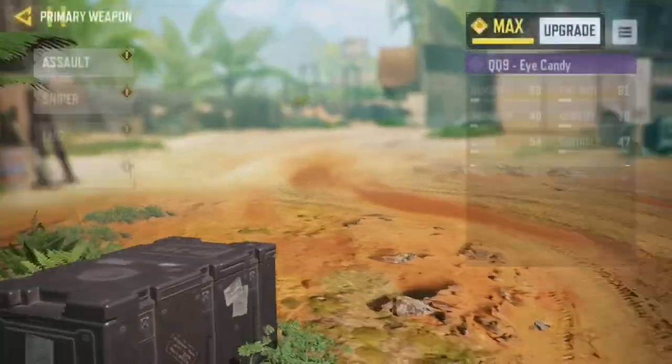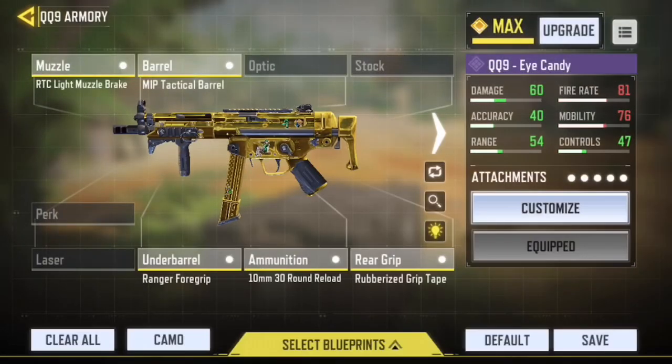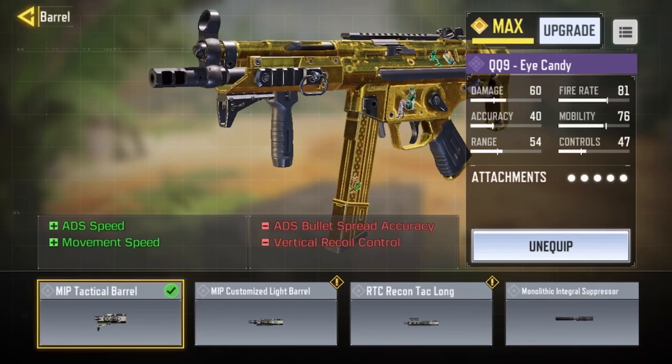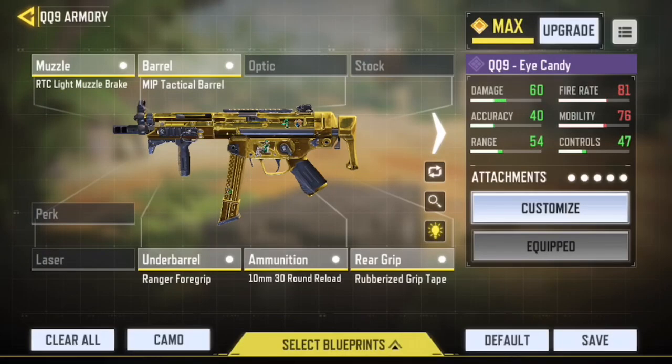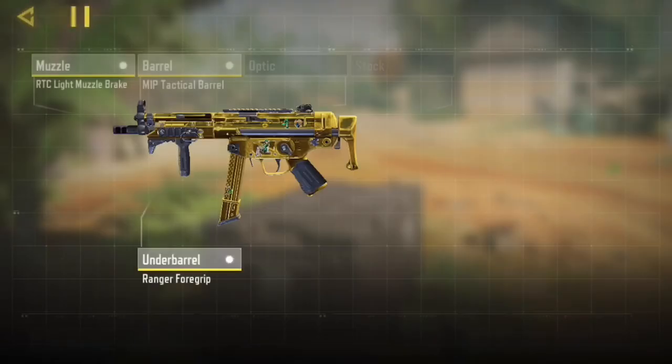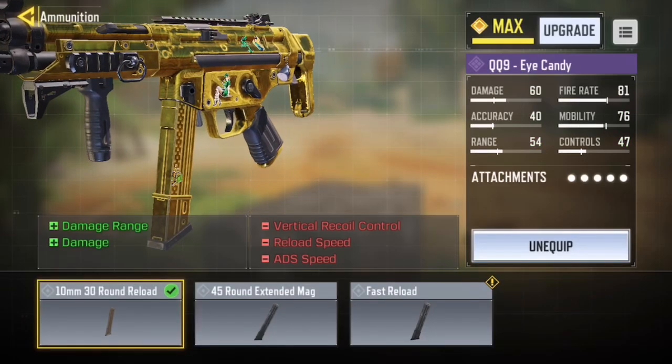Now this is the god QQ9 setup — it is absolutely insane. First, you want the light muzzle brake, which decreases your lateral and vertical recoil while reducing some ADS speed and ADS bullet spread accuracy. Then for the barrel, it will increase your ADS speed and movement speed while decreasing vertical recoil — but you already compensate for that with the muzzle. The next attachment is really important: it gives you a lot of vertical recoil control and ADS bullet spread improvement.